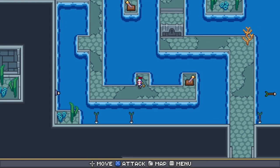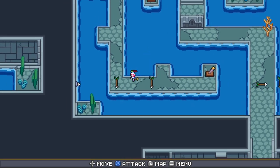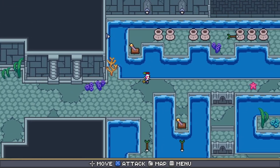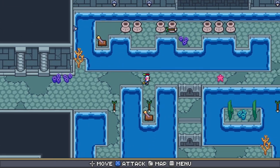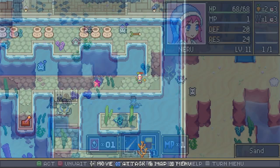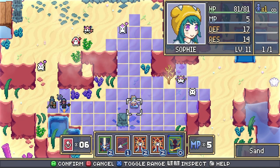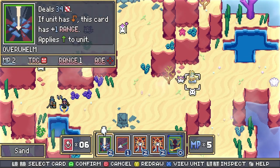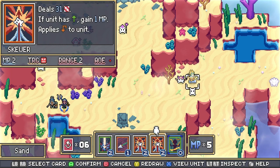Dream Tactics is a TRPG slash deck builder with the occasional puzzle or action sequence. During battles, characters take turns moving and then playing cards to take actions, a system similar to those in games like Card Hunter or Nitro Kid. Players have a limited ability to redraw cards, which along with a small deck size means that random chance is less of a factor than in some similar games.